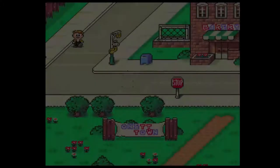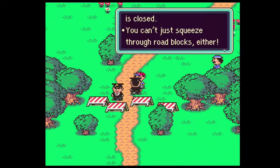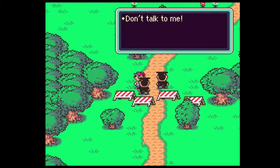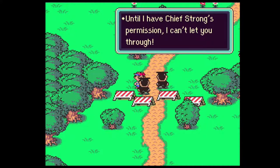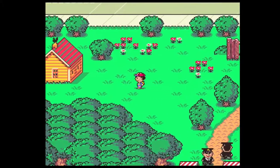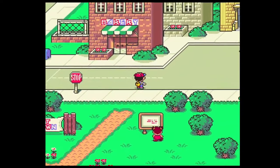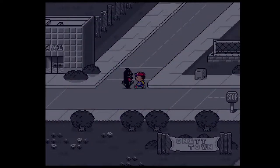The road to Twoson is closed. 'You can't just squeeze through. Onett is famous - don't talk to me, I'm on duty. Until I have Chief Strong's permission I can't let you through.' I swear these guys are like anti-immigration. Square up, I'm not pussying out - square up!